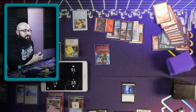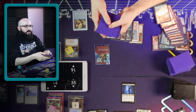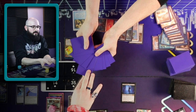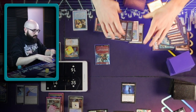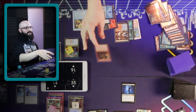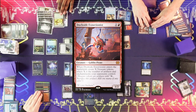He still has Robe of the Archmagi — it's pretty cool. Second main phase — Dockside Extortionist. It's Dockside Extortionist, everybody. I have one. One, two, three, four, five, six — so seven? Spin the top, get it out the way. Six treasures. We got six treasures. We did it.